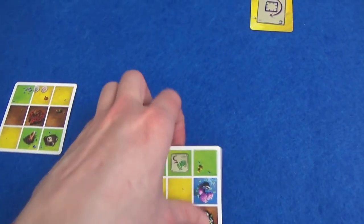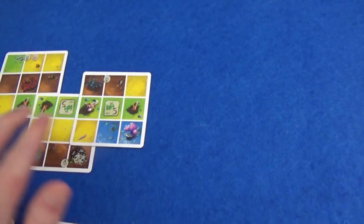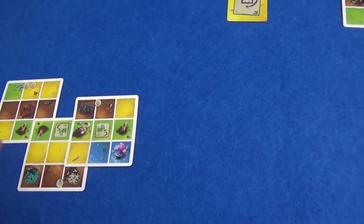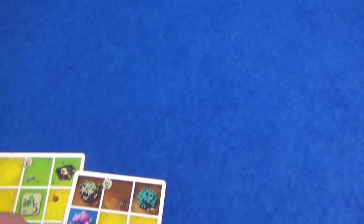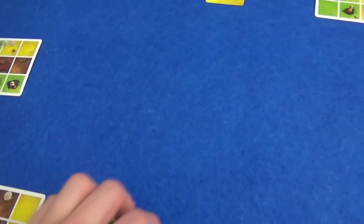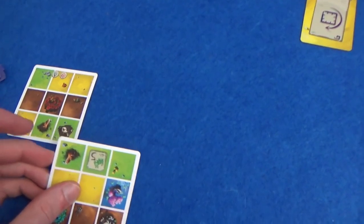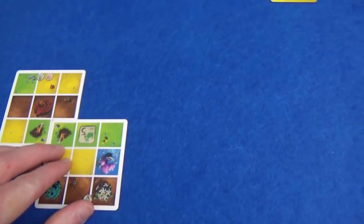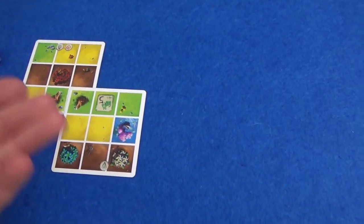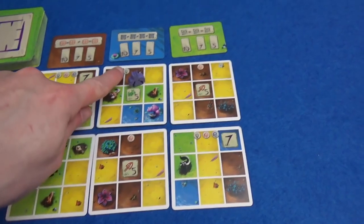If Marty wanted to sacrifice that little critter, he could claim this card for next time, play that on there, and now he would have an area — it wouldn't be as big, but it would have three of the same animal in it. Or if he waits, he can play this one and it would be a much bigger area with more points. But I think he's just going to race for the achievement right now — he can always extend that area later. So he's going to cover up one of his animals because he's got to play this card upside down.